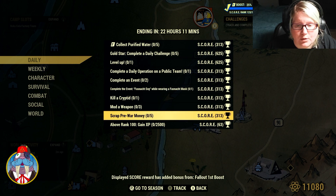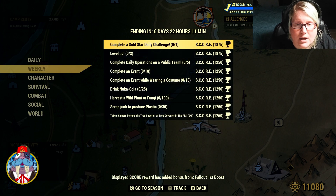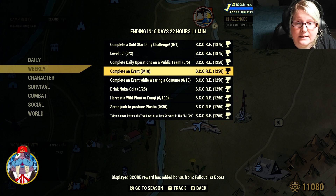And scrap five pre-war money and the repeatable. For the weeklies: complete a gold star daily challenge, level up three times, complete daily operations on a public team five times, complete 10 events.